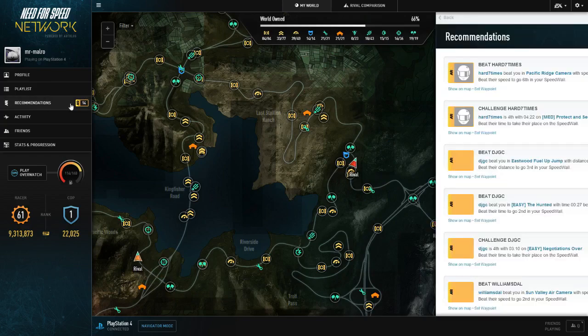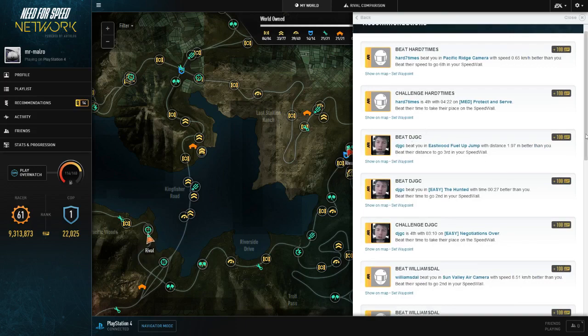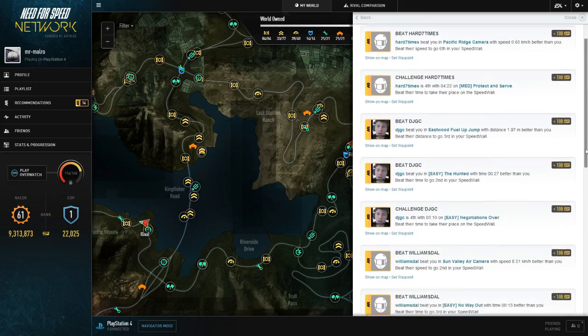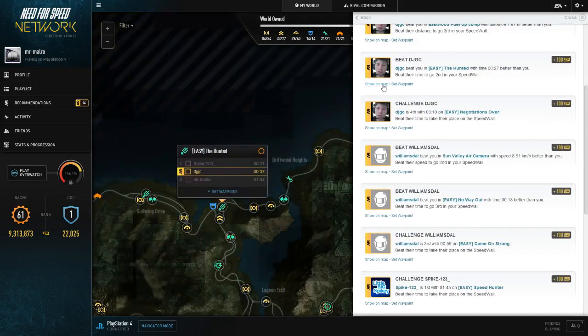If we go to Recommendations, we can see Auto-log recommends — they also show you these in-game. It's pretty much just saying your top speed or your time has been beaten, and you can set a waypoint or show it on the map to give you where it is, then set a waypoint from there and go beat it.